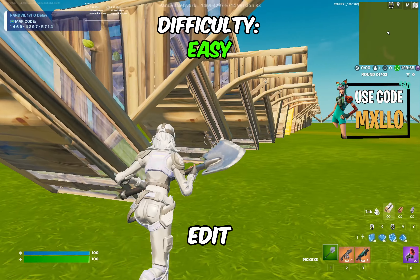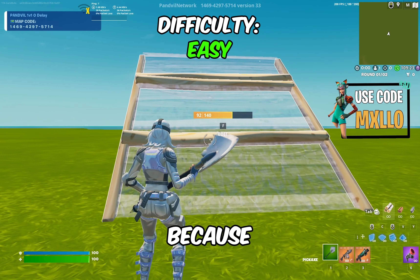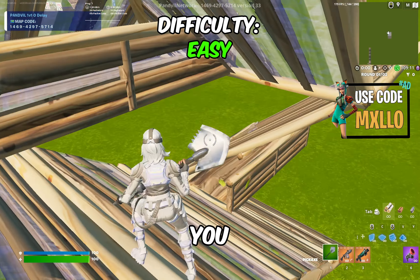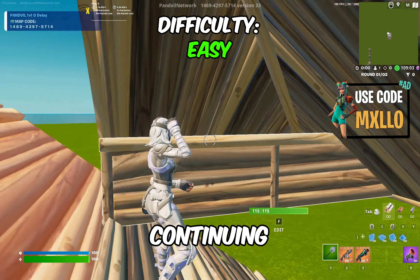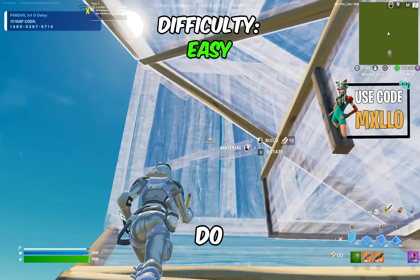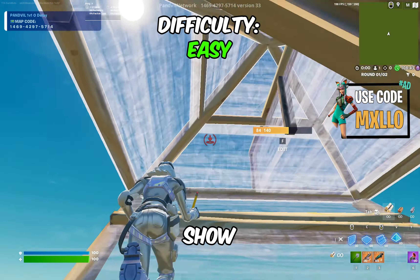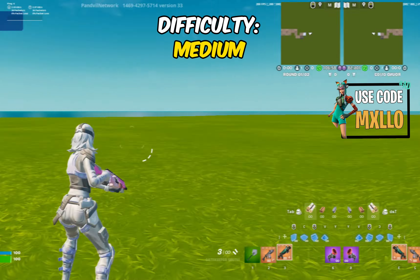The next two things under the easy category are double edits and triple edits. These are here because anyone trying to get good at this game has to be able to do double edits and triple edits consistently — if you can't do these, your mechanics won't get anywhere. You should have mastered these before continuing. For this drill, just go back to back like this, or take a break between each edit. This gets you familiar with all the build pieces and straightens out your triple and double edits.